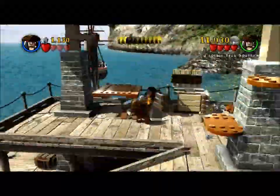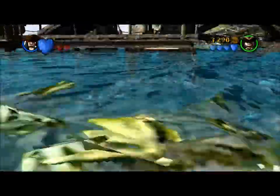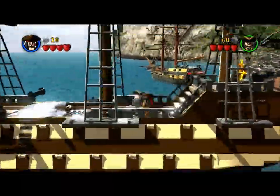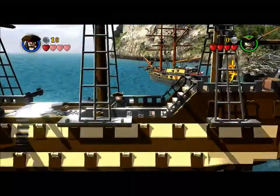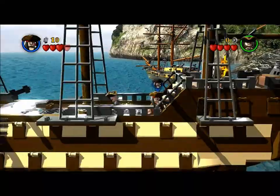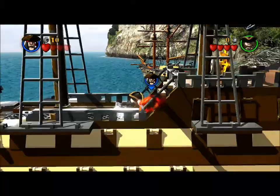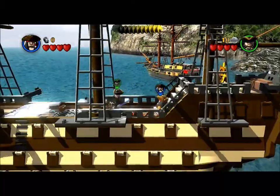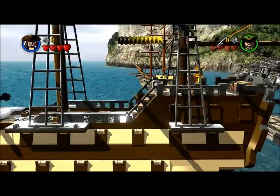You think it sounds hard but actually it's really easy. All you basically do is get to the end of the level, then flip it over to two player and just kill each other. Or you can jump up on the edge of the water and drown yourself. Just keep killing each other so you run out of studs. The only tricky part is when you kill one of the other players they drop the studs and sometimes you pick them up.